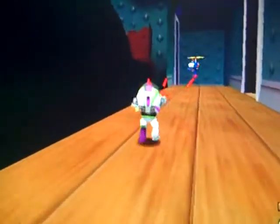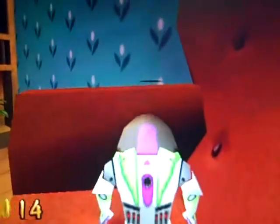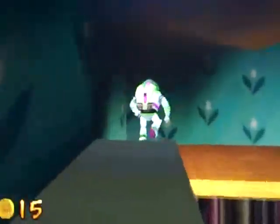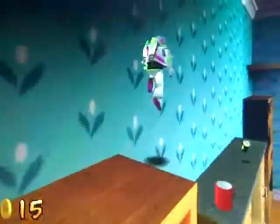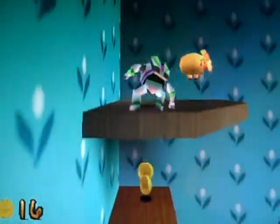That's Hamm — I just felt like calling him Hammy. So, here's how to ground pound: you press jump and then press C down. Mr. Potato Head's ear was in this very spot, but I didn't start a new game, so that's where Mr. Potato Head's missing ear is. And that's where one of Bo Peep's missing sheep are.